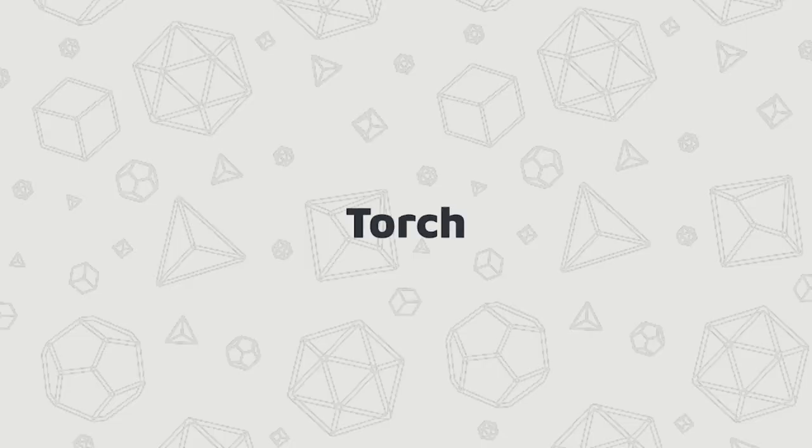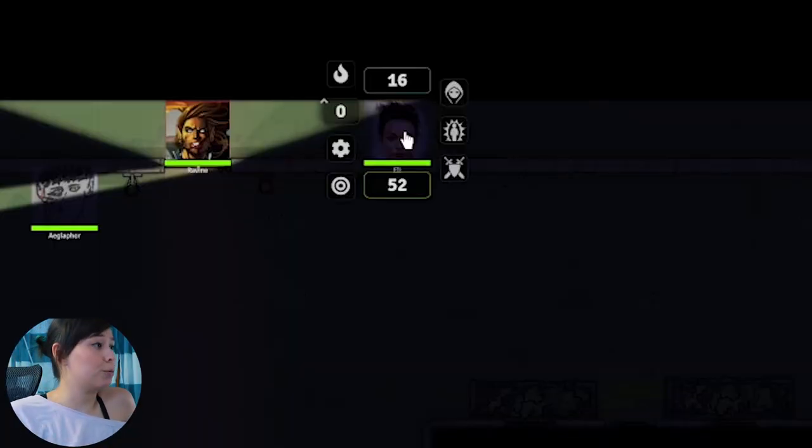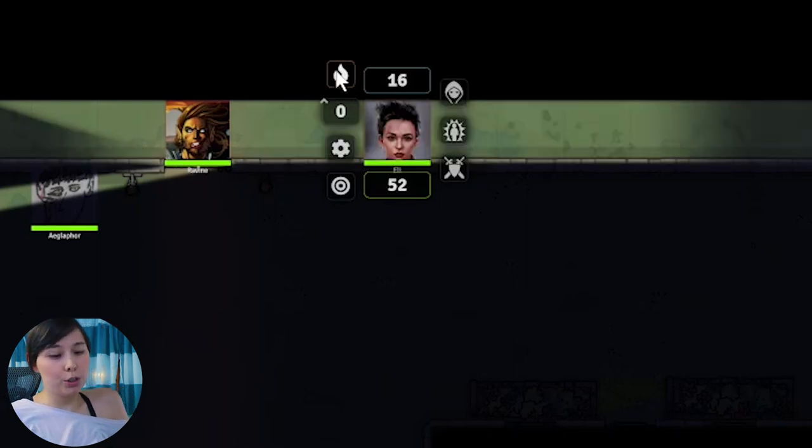Torch is another very useful module, especially if you have humans in your party. Super simple — you right click on a character and there'll be a little fire icon in the top left corner. Click on that and it'll automatically give them the stats for a torch, and suddenly your human players can see.